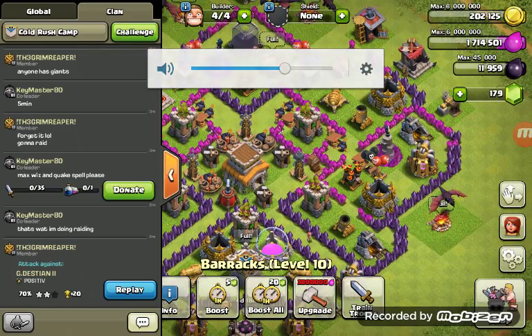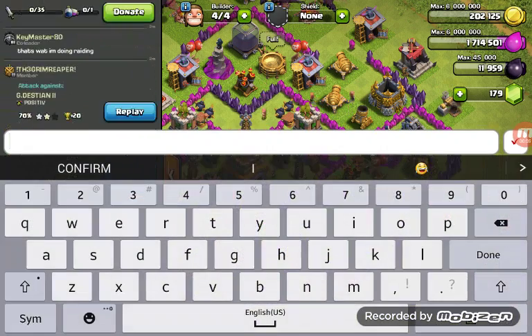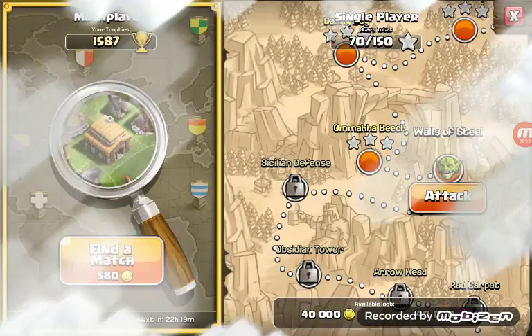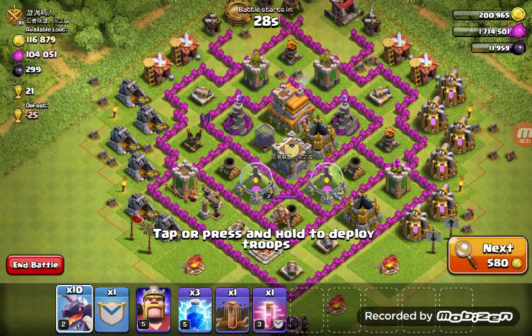Hey guys, it's Game Over Gaming here, and today it's time to clash. We have an all-dragon attack today, so interesting what we can do with that. We're full with everything — we have a haste and a pekka in our clan castle, so maybe we can use those to our advantage.